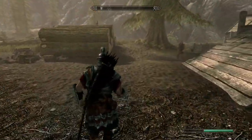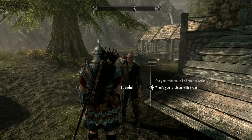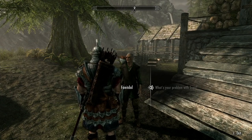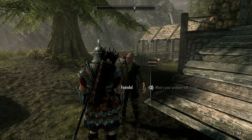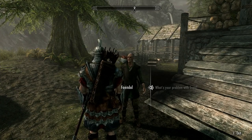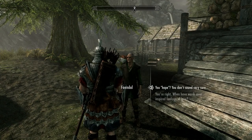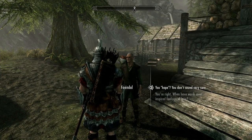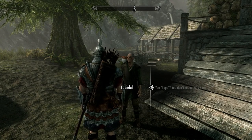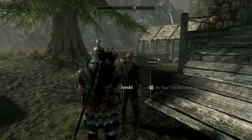After leveling up, I circled back and came to talk to Faendal, who is having a problem with Sven. You get in between him and Camilla and Sven. If you marry Camilla and you bring her to your place or hang out with her above the shop, she does cheat on you with this dude. You might want to take him down if you catch him, or just don't marry Camilla. You're better off marrying Lydia — she's a housecarl but she doesn't cheat on you.